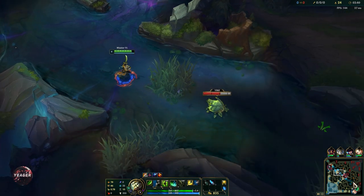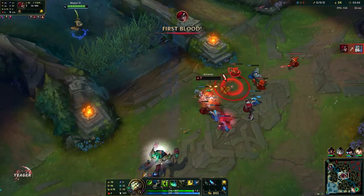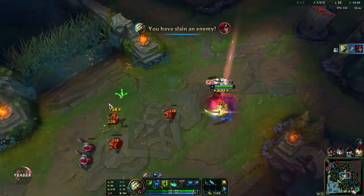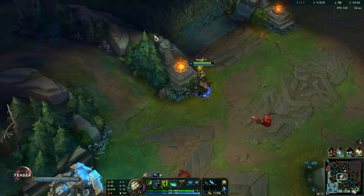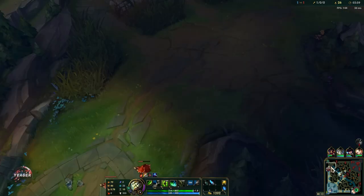It also works as your sustain. And it is going to extend the duration of your E and your ultimate — it basically pauses the duration while your W is active. That's a pretty free kill right there. That's nice, so we can snowball. We're going to take this camp here and then look for a gank top if Akali stays.